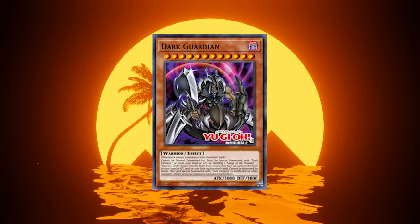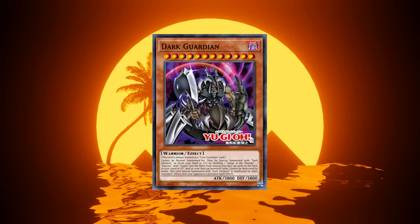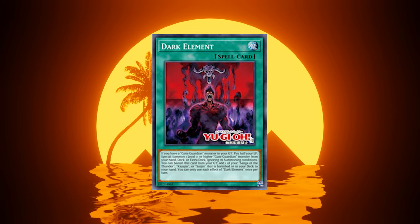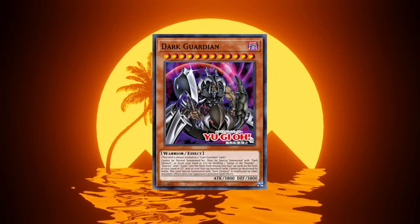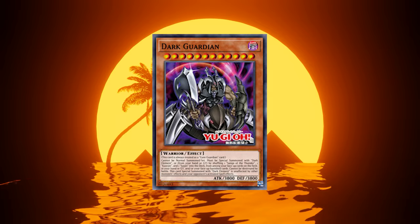So we're getting two new cards. We're getting the Dark Guardian from Yu-Gi-Oh! GX, and we're getting the Dark Element. Both of these are coming in Phantom Nightmare, the new set with all the new Infernoids and a bunch of new Sinful Spoils stuff.